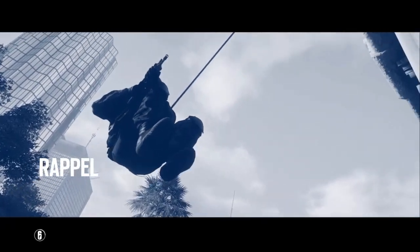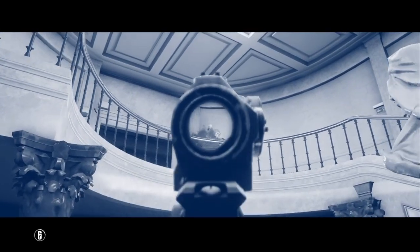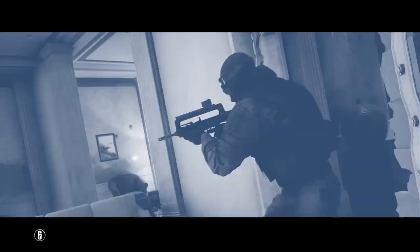Rappelling is the quickest way to traverse the building, allowing you to bypass corridors and stairs. Once you reach the target, you will need to disarm a bomb loaded with an unknown chemical compound.